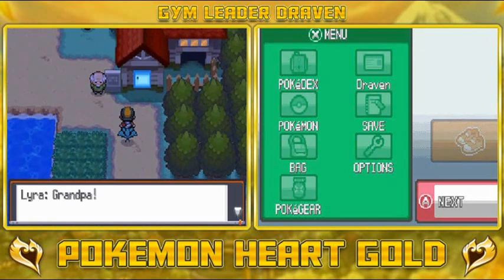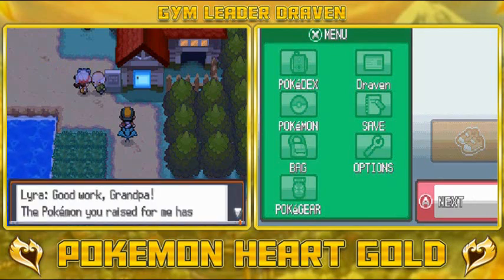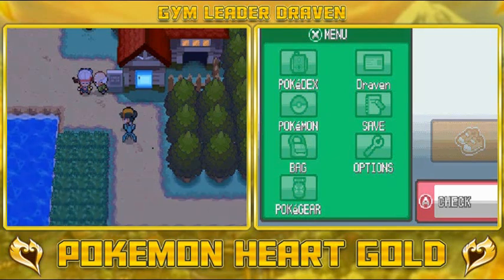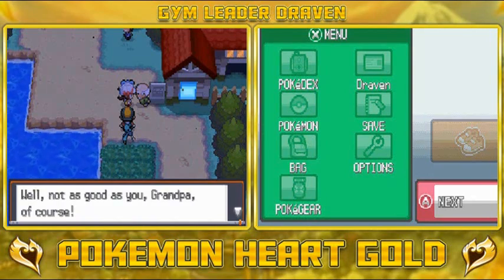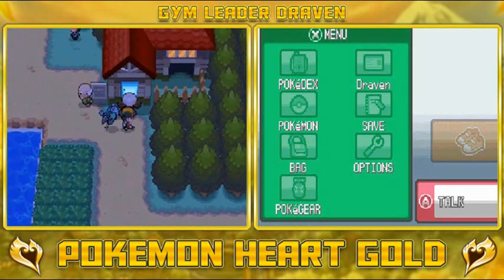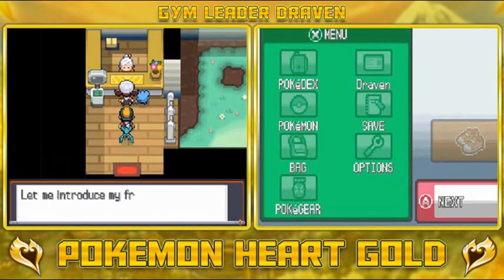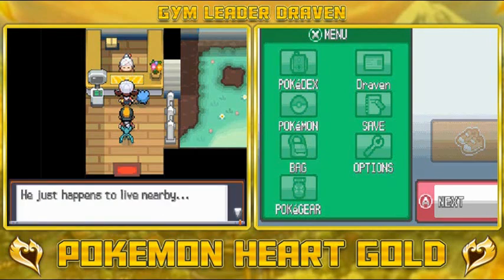And before we even get to the Pokemon Daycare, we hear someone say Grandpa! Oh damn — there's our buddy Lyra! She's like: good work Grandpa, the Pokemon you raised for me has been healthy as can be. She introduces us: this is Draven, he's a trainer — he seems to be getting better at raising Pokemon. Follow me Draven! So we're going into the daycare and we're going to meet Grandma. Grandma says: this is your boyfriend? Lyra says: grandma, what are you talking about? He just happened to live nearby. Ha ha ha, oh okay.